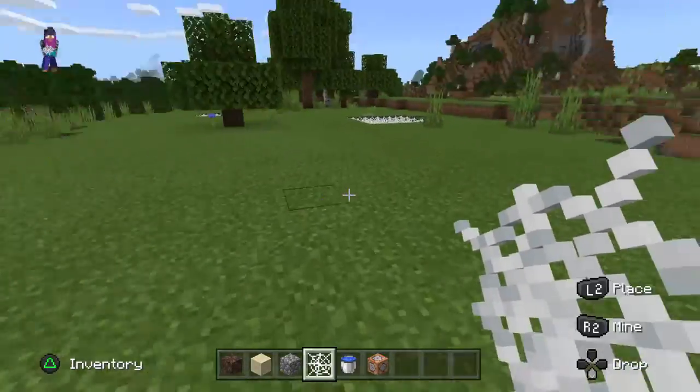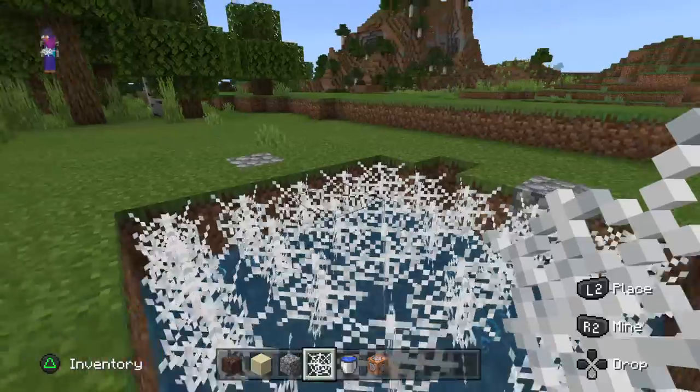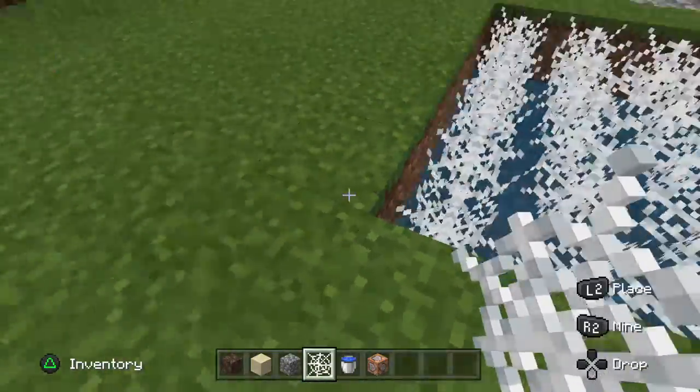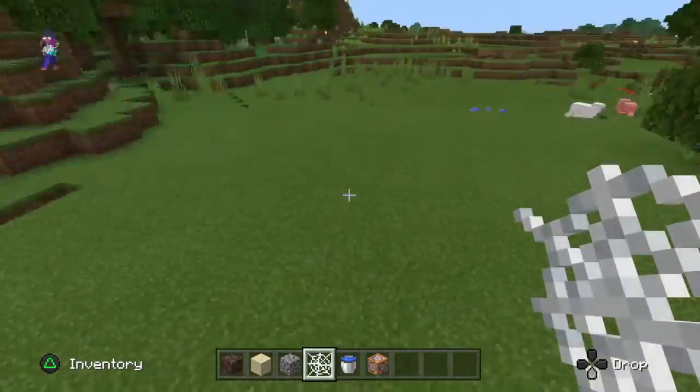So this is going to be the end product. If you're in survival and you build this, you are basically dead because you cannot get out once you jump in unless you fly, and only in creative can you fly. So it's really, really simple actually.